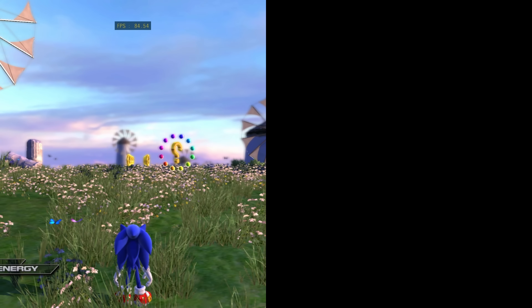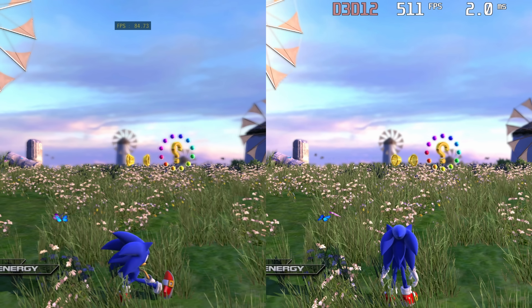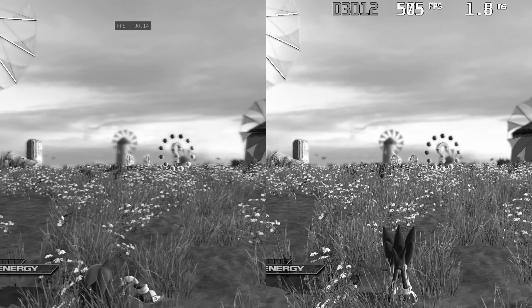This is Sonic Unleashed running on RPCS3, and here's Sonic Unleashed running with the Unleashed Recompiled project. So why is Unleashed Recompiled 6 times faster than RPCS3? If you answered because Unleashed Recompiled uses Static Recompilation, you'd be wrong.